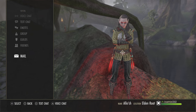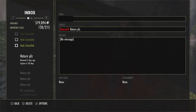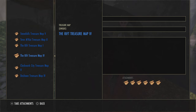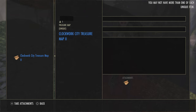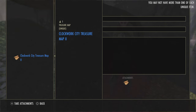My friend Hare got online and returned all of my maps — thank you very much, Hare. So I have all of these maps here — four mail messages, containing 24 maps that are now out of my inventory and stored elsewhere. If you hit R3 to view attachments you can see what's inside. You can't take one item out at a time; it takes all attachments. If your inventory already has a duplicate, that map will be left in the mail — for example, the Clockwork City 2 map was left behind because I already had one in my inventory.